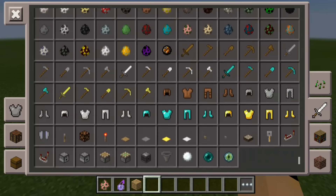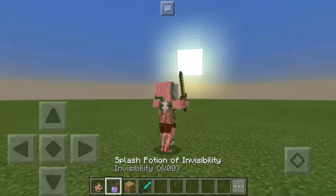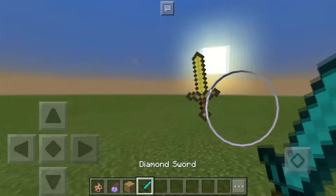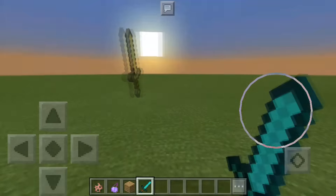What you gotta do now is spawn a zombie pigman, then put an invincibility potion on him. There you go — don't go near because it will happen. There you go, you have a floating sword, but we don't want that right.